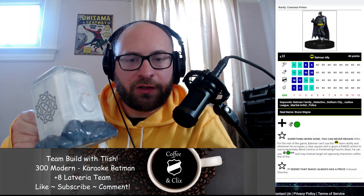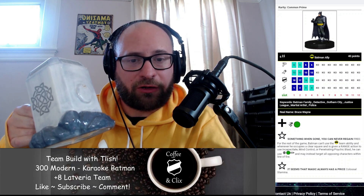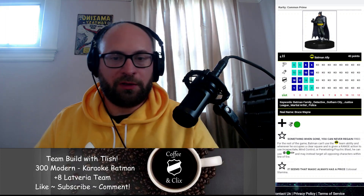Hi, I'm Tealish, and you're watching Coffee and Clicks. Welcome to another Team Build with Tealish video. Really excited today because we're going to be building a theme team — a plus-8 Latveria theme team around Batman Prime from the Justice League Unlimited set. One of my friends, Alex, was looking to build a team around Batman Prime, popularly known as Karaoke Batman, because in the Justice League Unlimited cartoon series there's an episode where Batman is singing, and if you look at his sculpt, he has a microphone in his hand. So it's a really cool figure, really cool sculpt, very flavorful text on his card. Let's take a look at a team that I built for him and for everybody at home.